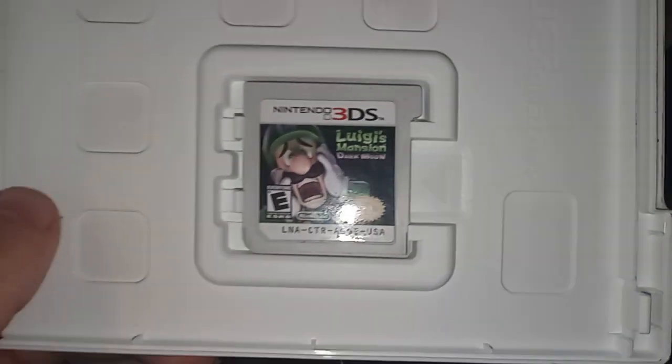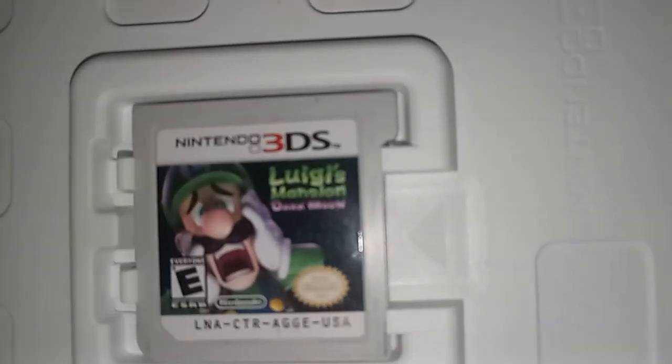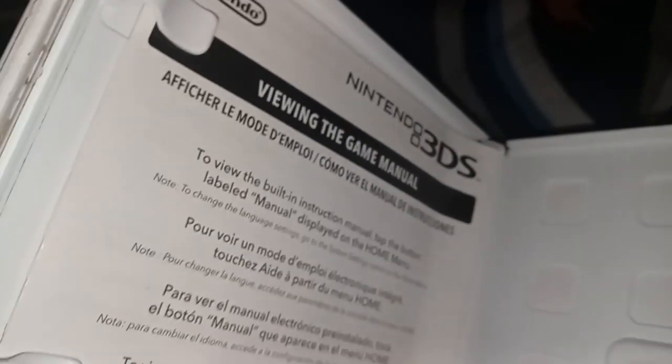You also get a view of the game manual. Here is Luigi's Mansion: Dark Moon, also a Nintendo Selects title. I'm not sure why Nintendo put these old cartridges in new packages, but there it is. And here's Super Mario 3D Land, which I got from Amazon — once again you get the game manual, but you also get an older version of the cartridge.